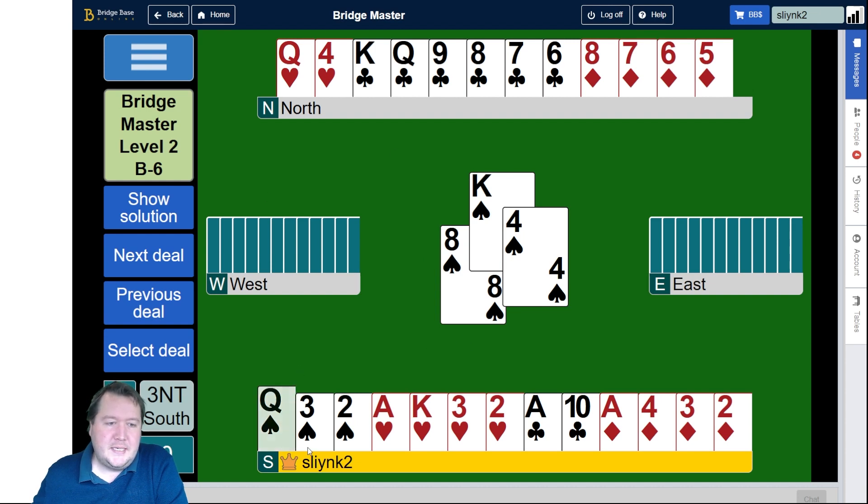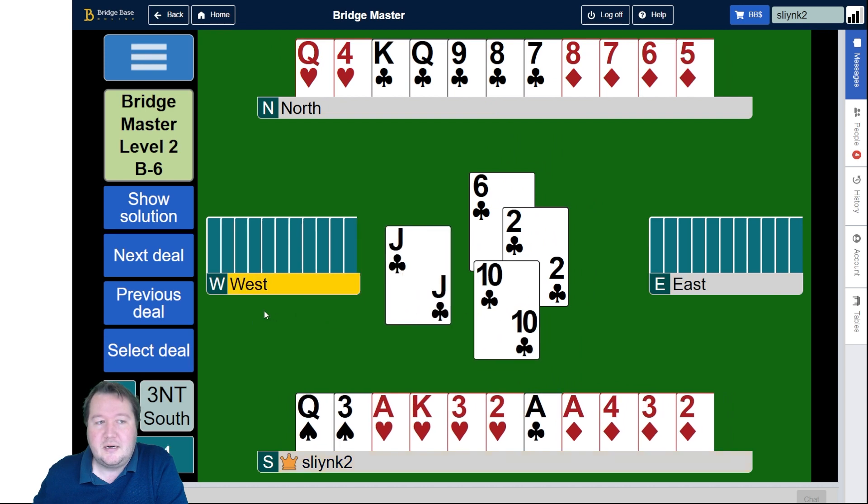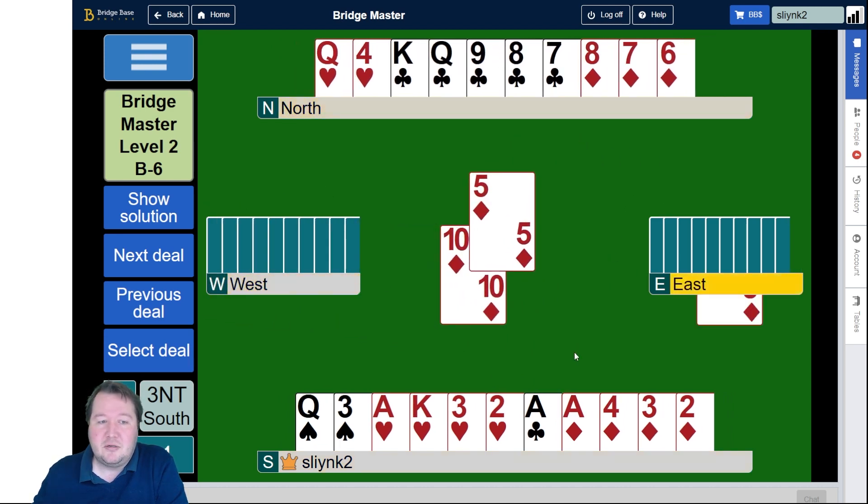If the king of spades didn't win, we'd need to get the extra trick from clubs, and the best bet would be just to hope that they're three-two. When the king of spades wins, there's a big difference in who I care about of the opponents being on lead. We know West has the ace of spades. If West is on lead next, they can take the ace of spades but can't really do anything else. Whereas if East is on lead, they can lead a spade through the queen and might get fourth-spade tricks. So I want to build an extra trick in a way that if I let the opponents in, I let West in — and the way to do that is finesse the jack of clubs into the West hand, because there's nothing dangerous they can do.